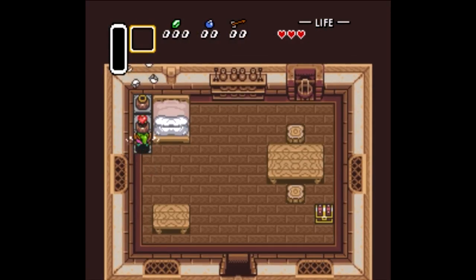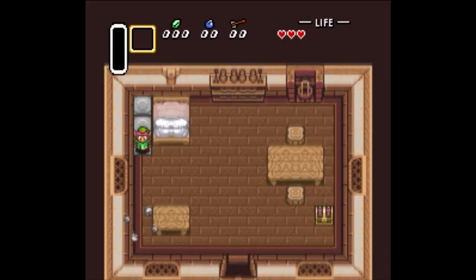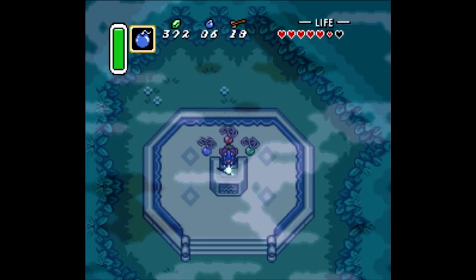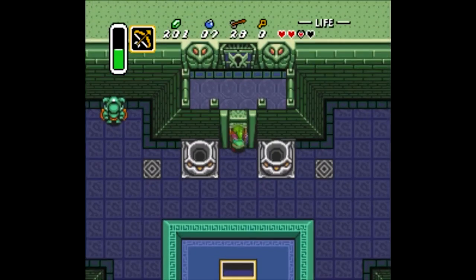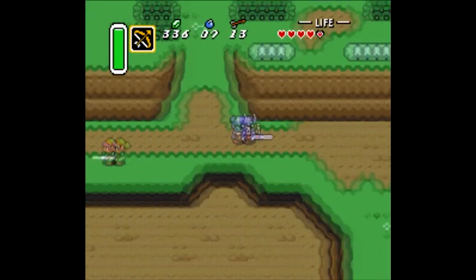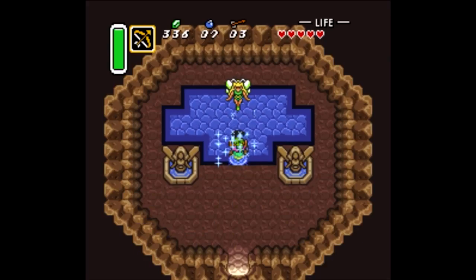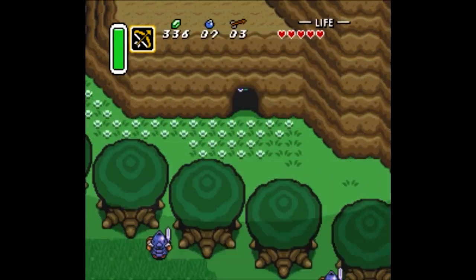The game perfected the first game's established formula while introducing series standards such as parallel worlds, multi-tiered dungeons, and of course, the Master Sword. The gameplay is incredibly polished, the sense of adventure unmatched, and the amount of secrets to uncover numbered in the hundreds. But for all its praise, there is one facet of Link to the Past that is often overlooked, and that is its emotional core.